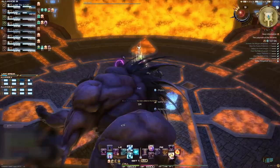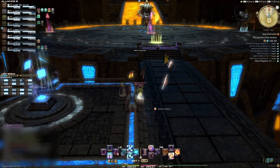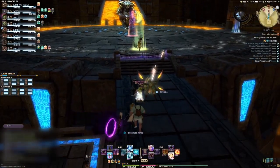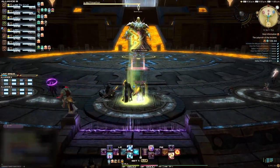The boss will repeat those mechanics until he's defeated. Interact with the portal to get back to the beginning of the raid. Move forward and you'll be transported to a new area. When you walk into the area, you'll be able to hug the wall and follow your Alliance to where your pad is located. A is on the far left, C is on the far right, and B is just inside the door.